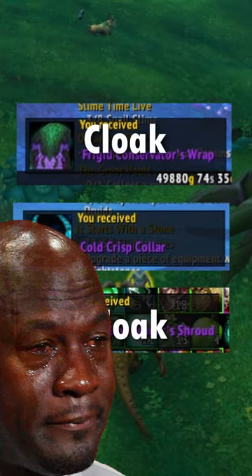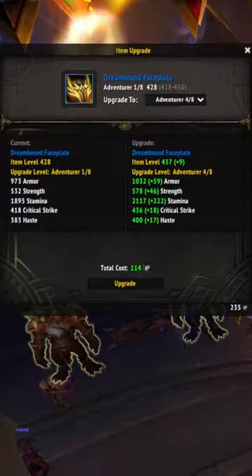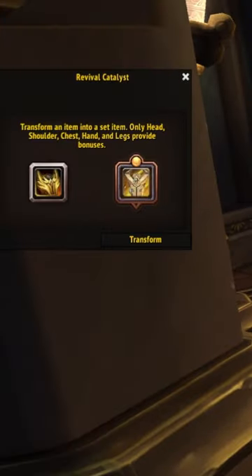Hopefully you don't get any duplicates, like me. For your 4-set, get your tier slots from Dream Surges using the Weekly Token and Coalescence, then upgrade them all with Flight Stones to 437. Use the Catalyst to turn them into tier with unlimited charges for Season 2 gear.